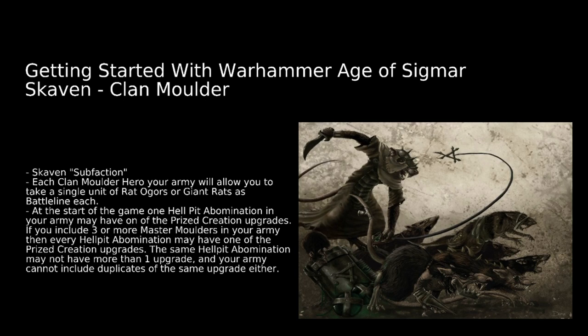At the start of the game, you can take a Hellpit Abomination and give it one of the prize creation upgrades. And if you include three or more Master Mulders in your army, every Hellpit in your army can instead have one of these prize creations, though you can never put two on the same Hellpit Abomination. The prize creations offer a variety of options: a wounds characteristic of 16 and a save of 4+; a move of 7 with charge rolls automatically set to 7; adding 1 to your Avalanche of Flesh ability rolls; healing in every hero phase; re-rolling dice when you use Warp Stone Spikes; and re-rolling the dice for your Too Horrible to Die ability.